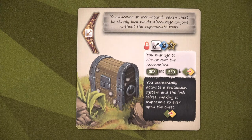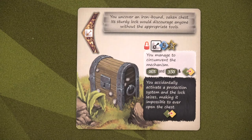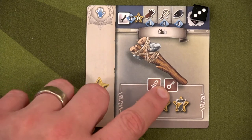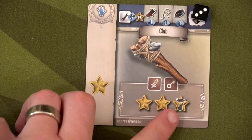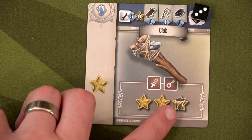We found a lock — we can do a key action where we draw two cards and get three successes to circumvent the mechanism, earning a zero-zero-three and a 350 card. If we fail there's a nasty protection system. But we also have this club — we can use it for an unlock action, giving us two guaranteed successes plus any lucky sevens drawn.